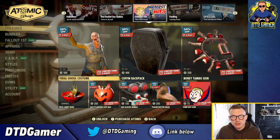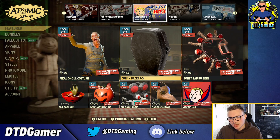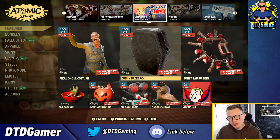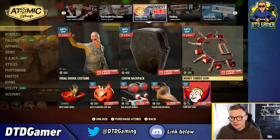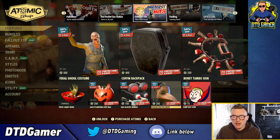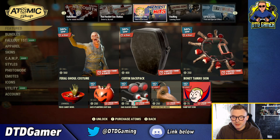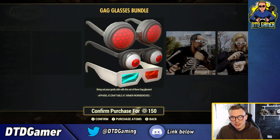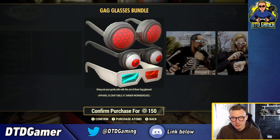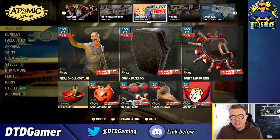In the Greatest Hits section we've got a bunch of Halloween themed items: the Feral Ghoul costume for 560 atoms, the Coffin Backpack for 400 — I don't think I've seen that in quite some time. We've got the Bony Tambo skin for 250, the Vamp Boy icon for 75, the Plague Doctor mask for 250 — a lot of people want that mask and I'm really tempted to buy it. You've also got the Gag Glasses bundle which includes three sets: the 3D glasses, the Mothman eyes, and the springy eyes. Then the Jack-o'-Lantern loot bags for 250 and the Trick Candy Bowl as well.